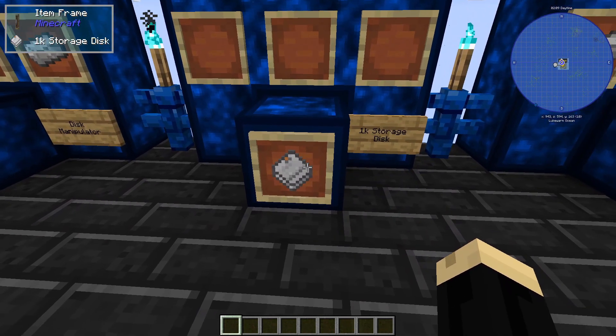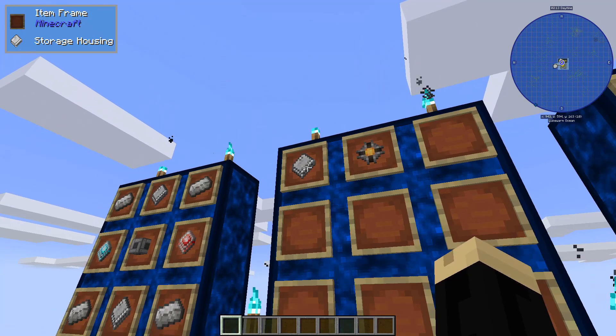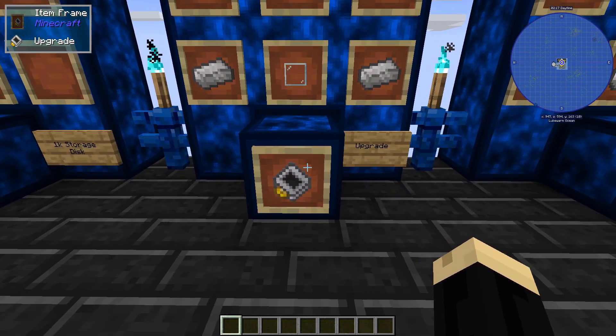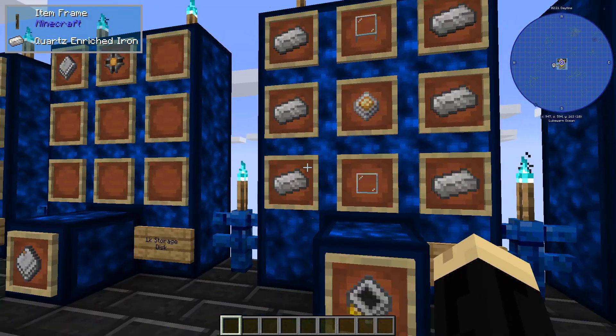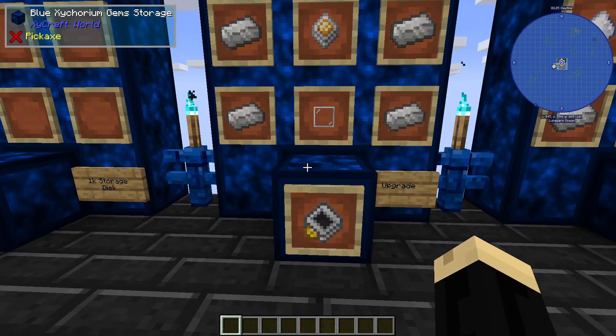For this tutorial, we're going to be using a 1K storage disk, which is a 1K storage part with a storage housing. We're also going to be using upgrades. This is the basic upgrade needed to make any of the other upgrades, and that is six quartz enriched iron, an improved processor, and two pieces of glass.